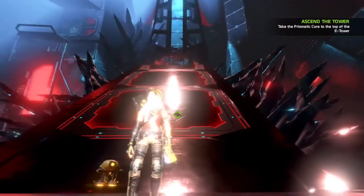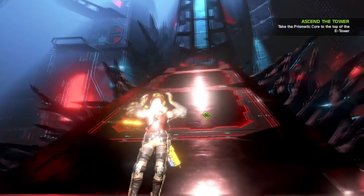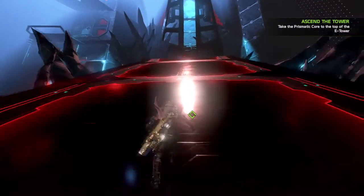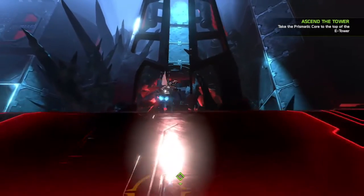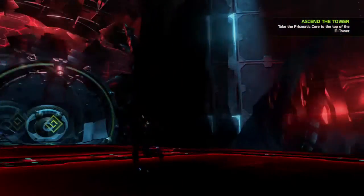Hey, what's up everybody, Team SNES again with a brand new glitch on the game Record, the Xbox exclusive. In this video we're going to show you how to get above Eden Tower. This specific location is just after you defeat Victor in battle — you run up this ramp right here, make a quick right.